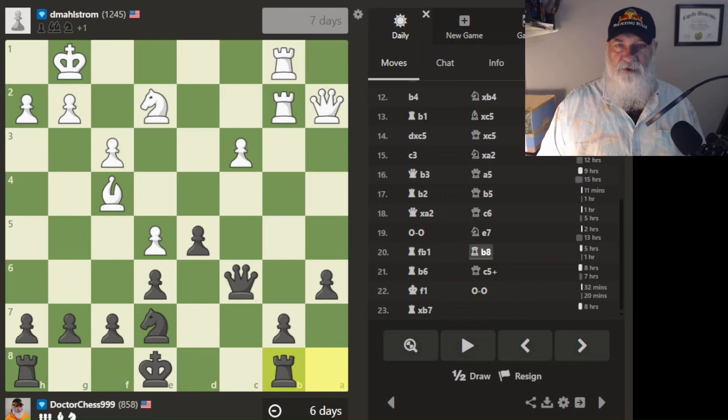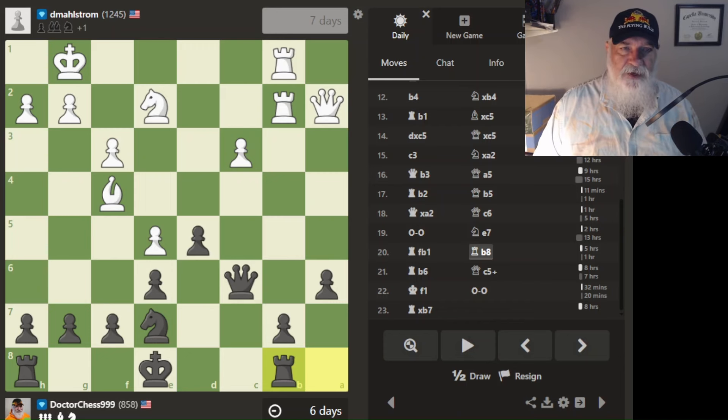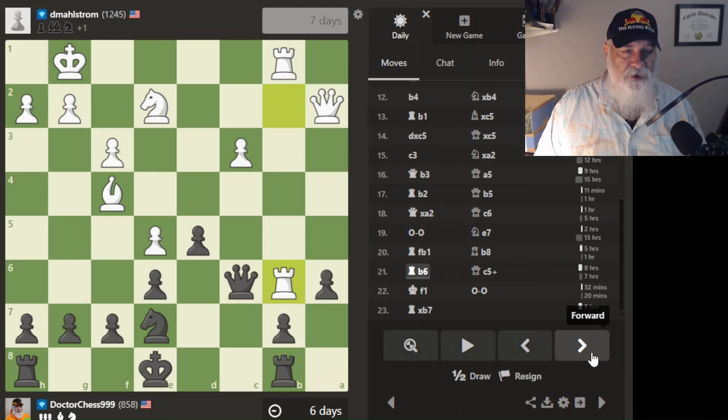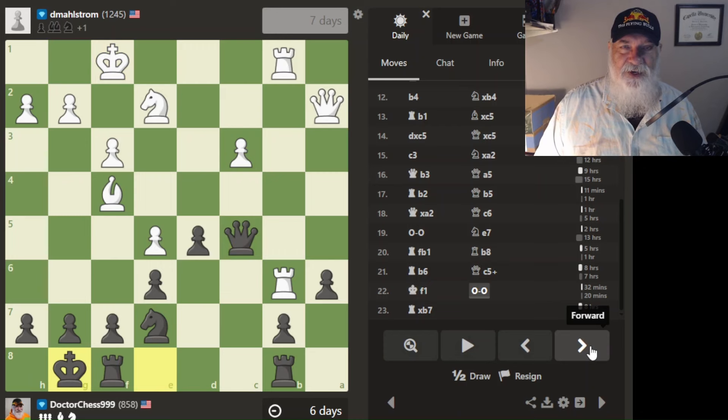He's a lot of fun to play — he actually owns a pharmacy here in town. So here we go. He goes here next, which is so frustrating, because not only is he going to get my pawn, he's going to kick my queen. Instead I move my queen up here — that puts him in check. He has to move out of check, and then I castle. I'm so excited!